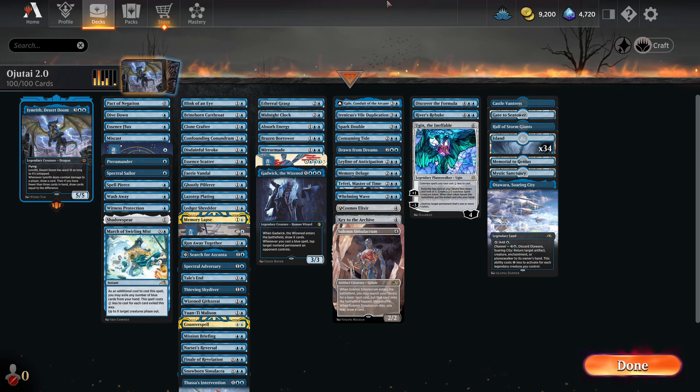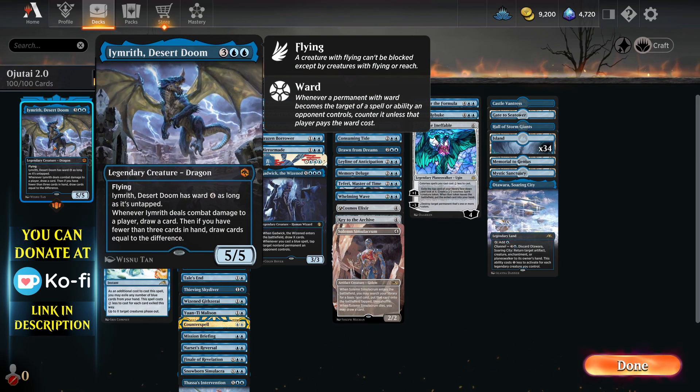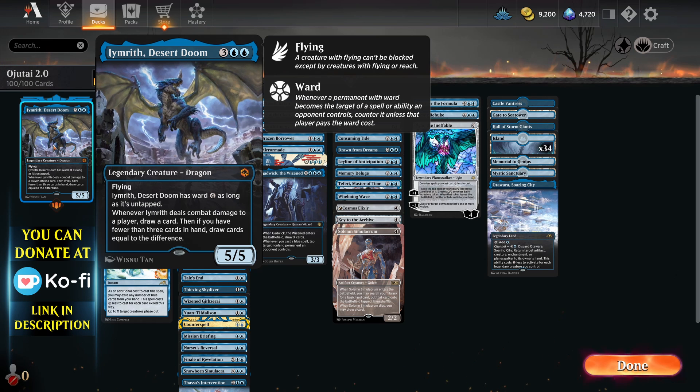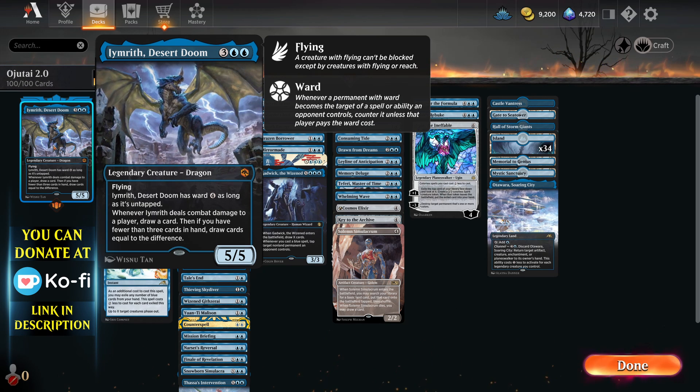Hello, welcome back to a new video. Today is a spicy blend of blue and aggro, essentially. This is the closest card that really exists next to Ojatai, which is one of my favourite commanders in Paper Commander.